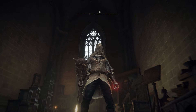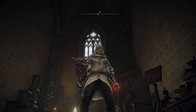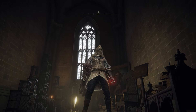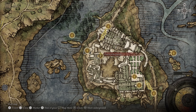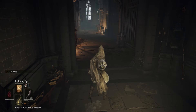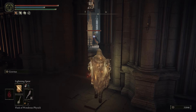What I'm doing is using a lightning strike on him. This guy appears only at two locations — this one happens to be the Academy of Raya Lucaria. I am at the Church of the Cuckoo. Use your physic and whatever you can to do as much ranged damage as possible.